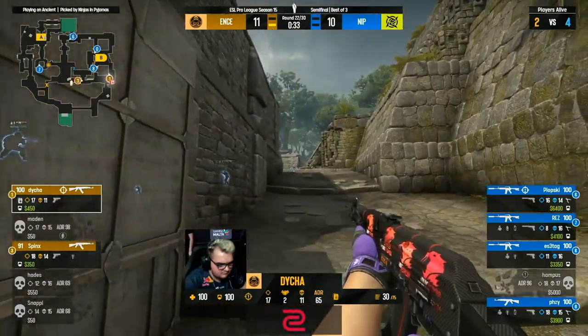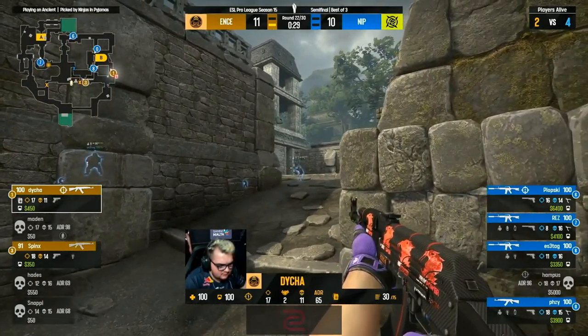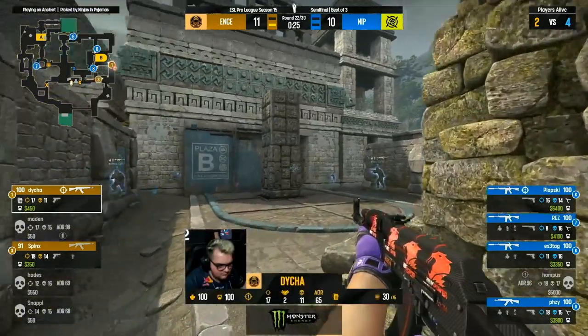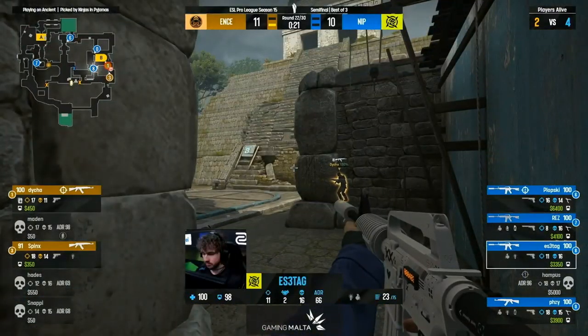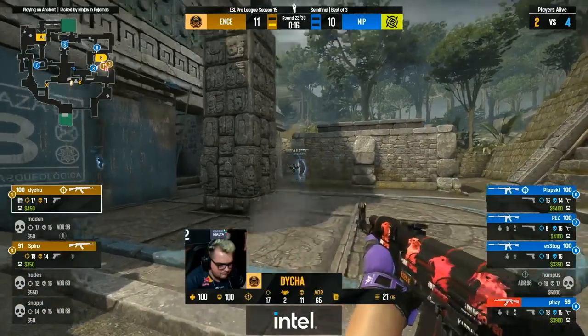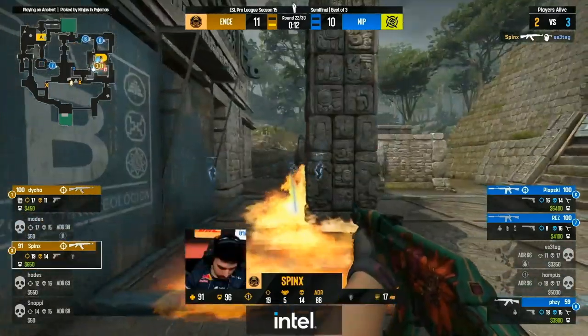They're hoping Spinks can find one here to thin things out — smoke towards Donut keeps Rez neutralized. Plopski has to keep his eyes on mid for the moment, Rez can only look toward the A bomb site. Contact as we come up the ramp — the check cubby. He hasn't looked all the way into it — this is so difficult because he's got to hit essentially a 90-degree flick the second he shoots and sees the gun barrel.